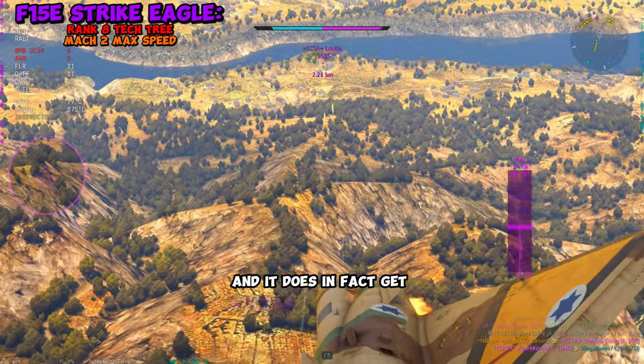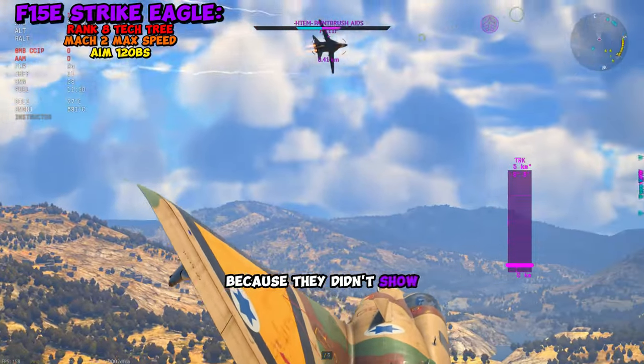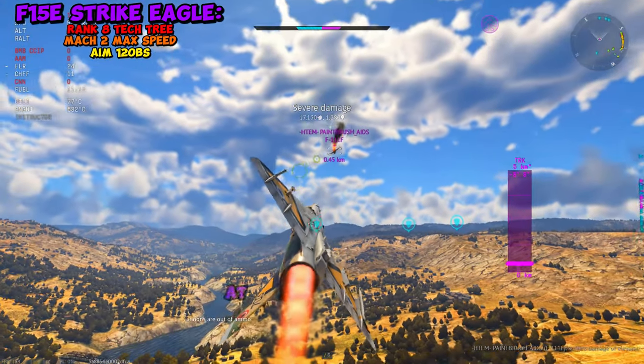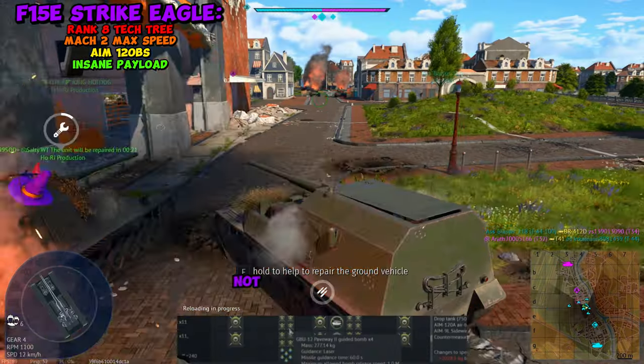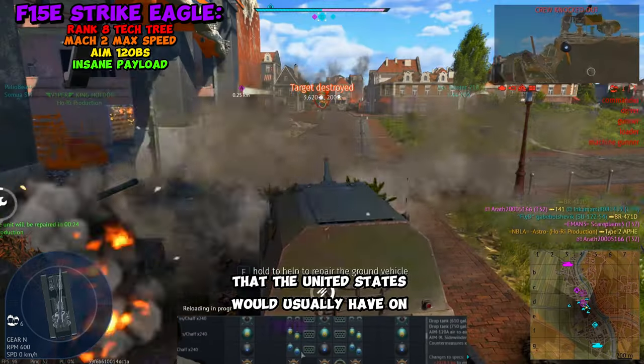It does in fact get access to the AIM-120B missile. I'm not completely sure if that's in the game yet because they didn't show off the air-to-air missiles in the dev stream. And this thing is going to be an absolute beast at CAS — you can carry up to 20 GBU-39s, which are the brand new GPS-guided glide bombs, not to mention a ton of every other ordnance that the United States would usually have on their aircraft.